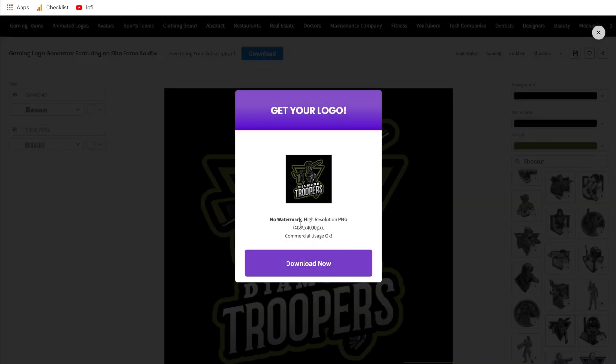It will remind you that it will be 4,000 pixels by 4,000 pixels, there's no watermark, and it's a high resolution PNG. Keep in mind that each different logo comes with a different aspect ratio, so yours may not be 4,000 by 4,000 — it may be, for example, 5,000 by 4,000. Most importantly, commercial usage is okay. This means if you were to put this on merch or something you're profiting from, that's completely fine as long as you have a subscription. And even after your subscription expires, it still carries its full commercial usage rights.